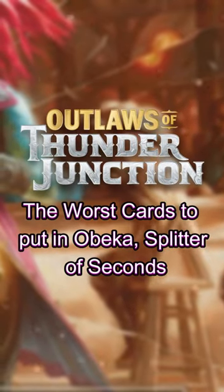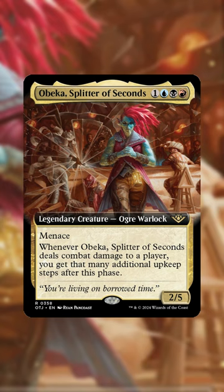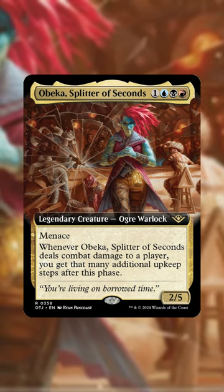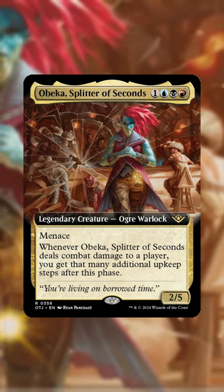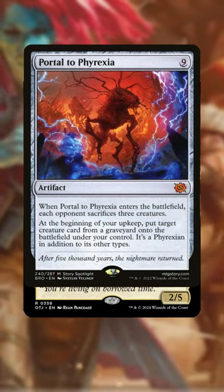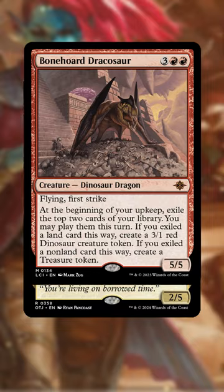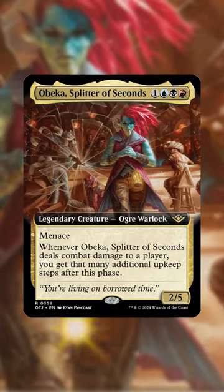What are the worst cards for Obeka, Splitter of Seconds? She has the pretty insane ability — whenever she deals combat damage to a player, you get that many additional upkeep steps after this phase. This will absolutely give you a benefit for cards like Portal to Phyrexia, to reanimate another creature with another upkeep, or getting some extra triggers with Bonehorde Dracusaur. So with other cards, this is great.